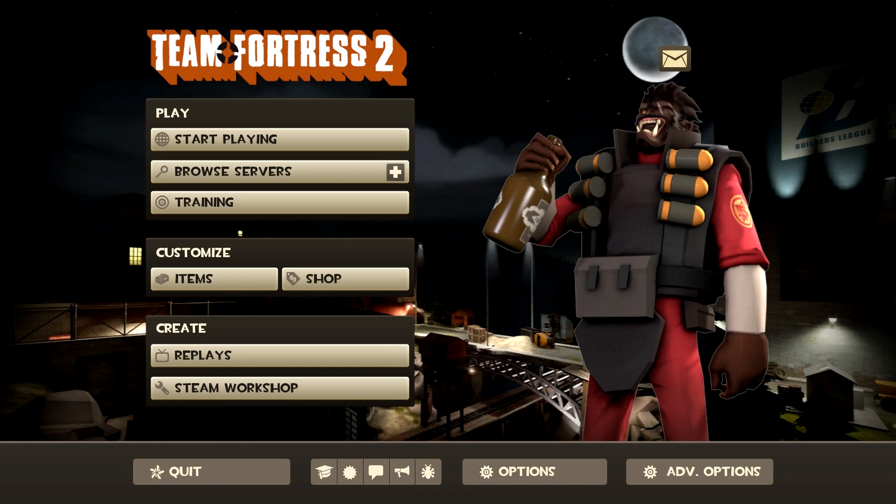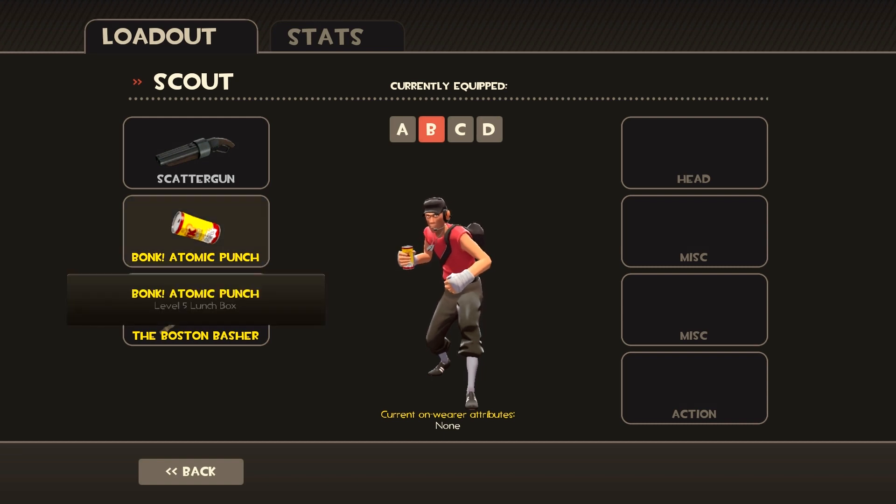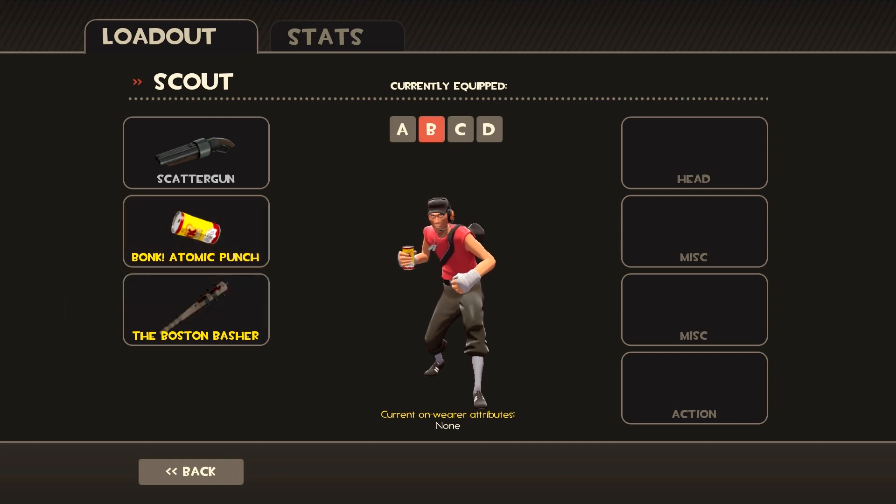We're going to start off by opening the loadout here. So for your shotgun, it doesn't really matter which one you use because they're practically all the same. For secondary, you're going to want to use Bonk — we'll show you why. And for your bat, you're probably going to want to use the Boston Basher, and we'll show you why as well. This is definitely probably the best loadout to go with. As for your items that you wear, it doesn't really matter, you can go with whatever you want.